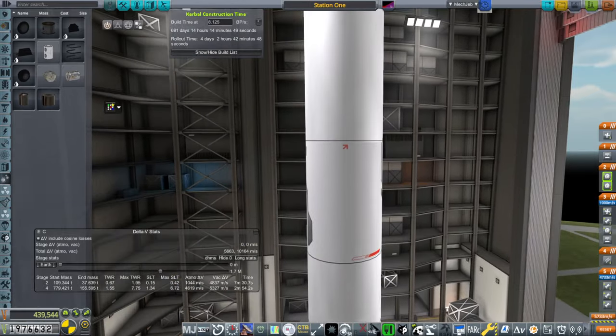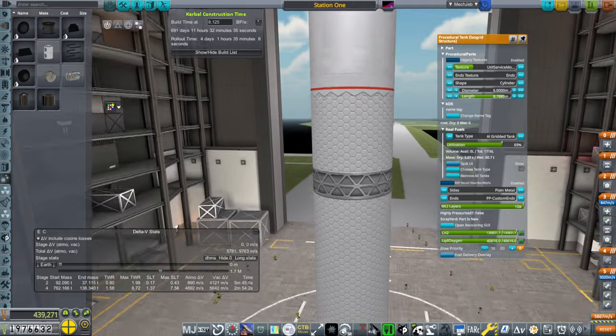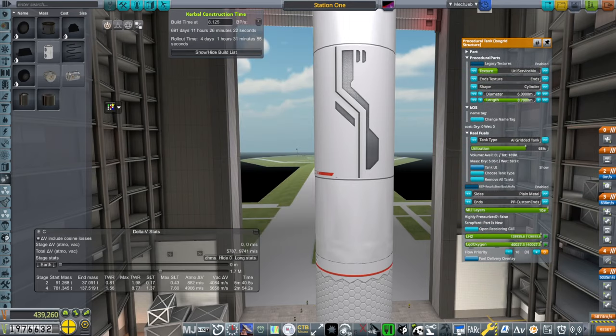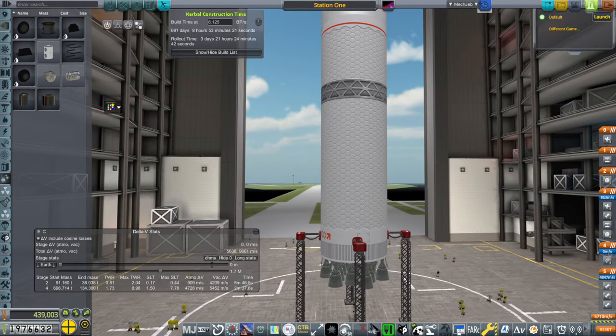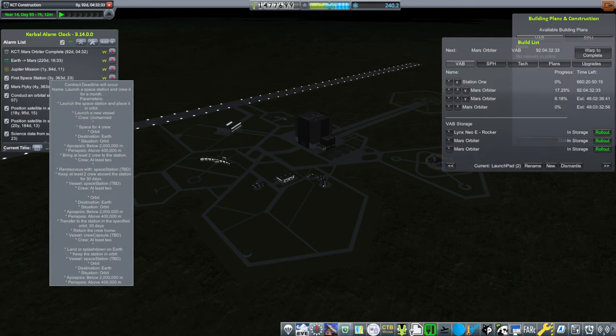I'm going to under-fuel the top tank because then it'll start off with a better thrust-to-weight ratio, and if one engine goes out we'll be in better shape. This also leans towards the first stage which has a lot more redundancy. Maybe I should just not try to keep the same launcher — it might be cheaper if I just make them smaller. I'll build it in the main slot and have the others go in the secondary slots. At 660 days, that basically means we've got two chances at the first space station contract in the time we have.